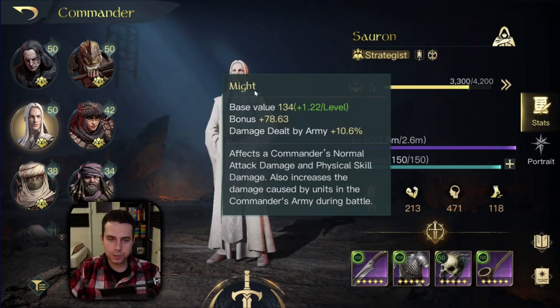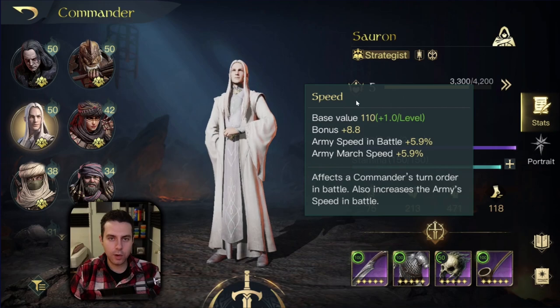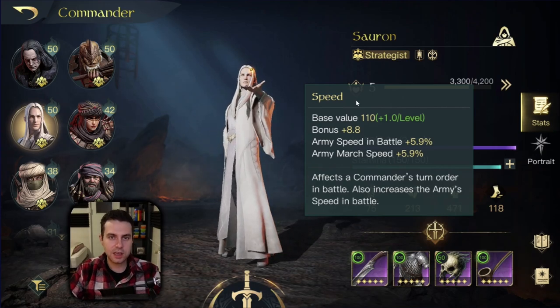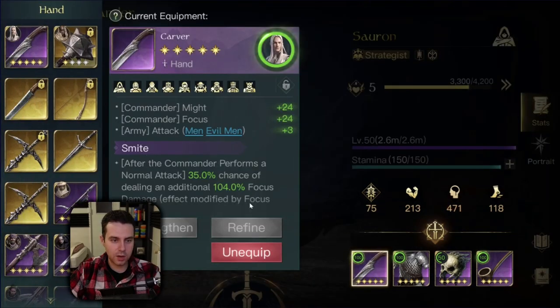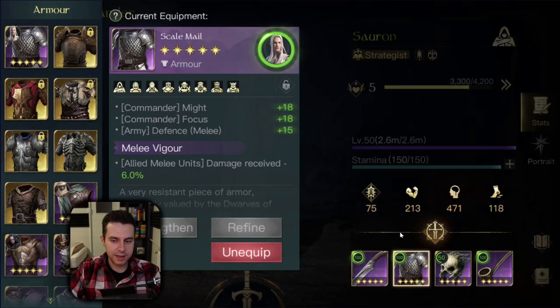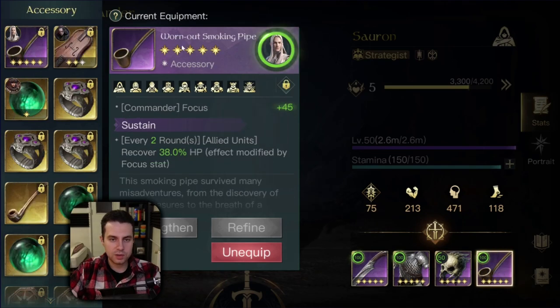His next highest stat would be his might stat - kind of okay, but nothing comparable with his focus stat. In regards to his speed stat, it may not be the highest, but it is still kind of okay. At least he is outspeeding all the glass cannons out there, like big hitters such as Dain. Right now I have these items equipped with my Sauron: the Carver with Smite, Scalemail with Melee Vigor, Bone Mask with Hysteria, and the Worn Out Smoking Pipe.